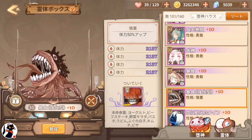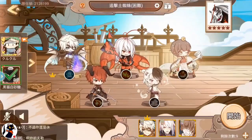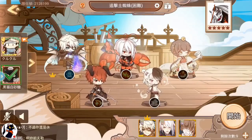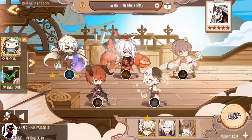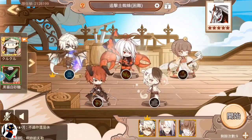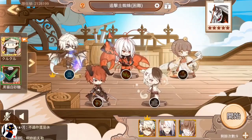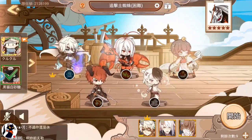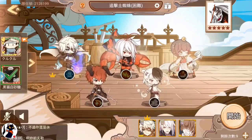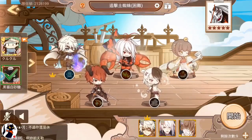For late game: your early game team of 4 braves and 1 cautious can get you pretty far, but later in the game the meta is attack speed — that is, Resolute fallen angels. If you're thinking attack speed barely makes a difference, that just means your attack speed isn't high enough yet.